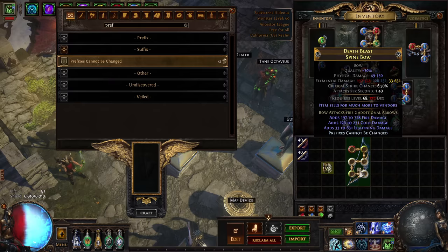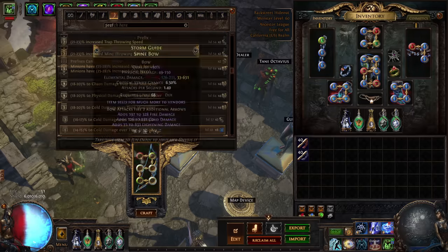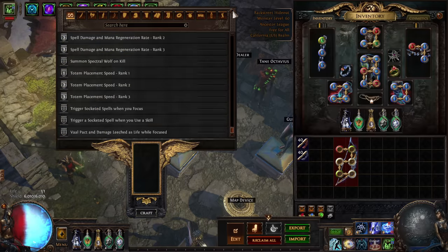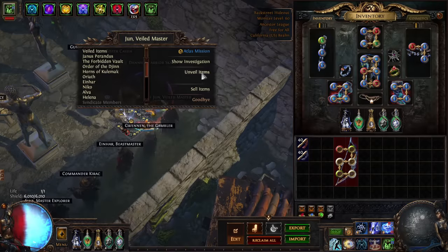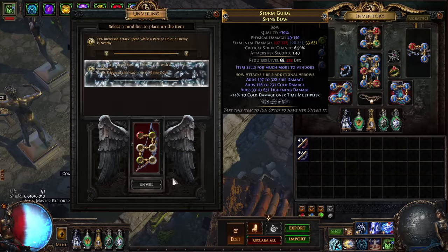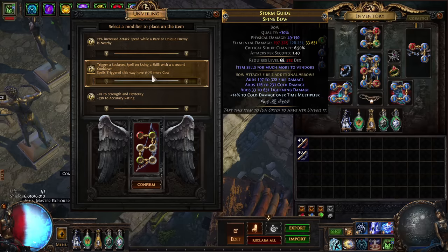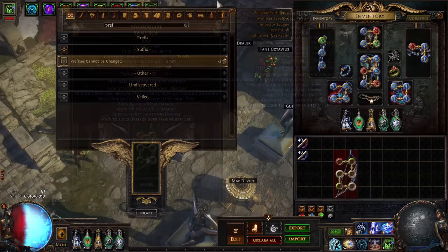Now we add Prefixes Cannot Be Changed again and hit it with a Veiled Chaos, which preserves the Prefixes. We're going to block some kind of Damage Over Time multiplier — I used a cheap Cold DOT multiplier to prevent that from appearing on the Unveil. I got decent options including Accuracy Rating. What you really want is attributes combined with critical strike chance, because it's a higher crit chance than you can Benchcraft alone and you get free attributes.